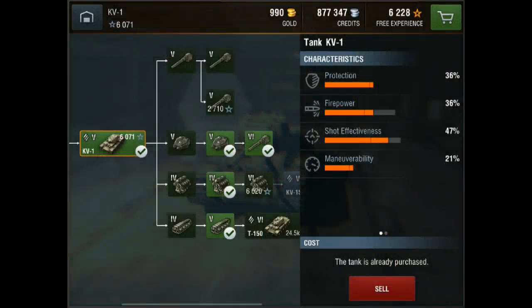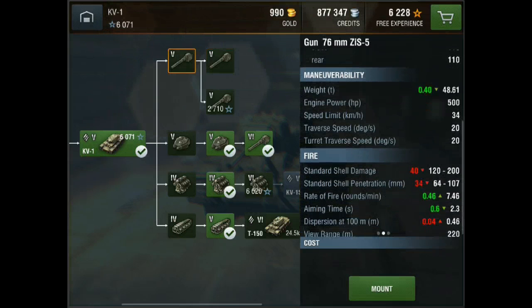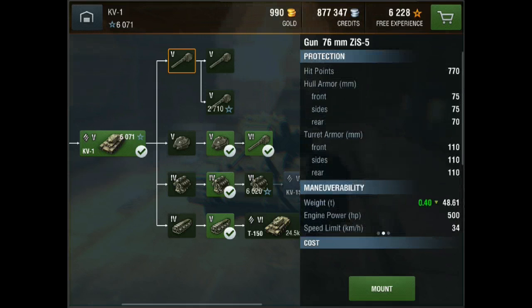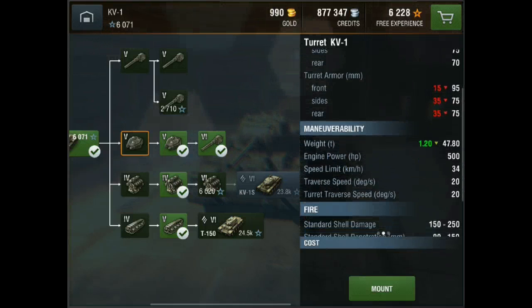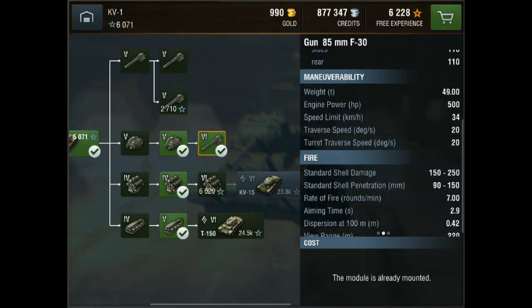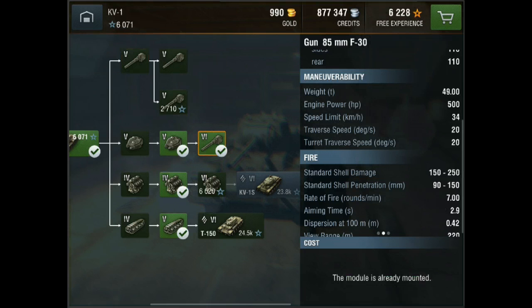Going into the upgrades — you'll start out with the starter gun which does 120 to 200 damage and 64 to 107 millimeters of penetration. You'll also start out with the base turret, which is not that good — you definitely have to upgrade it. I have the 85 millimeter gun; I misspoke earlier when I said 76 millimeter. The 76 millimeter is what you start out with.